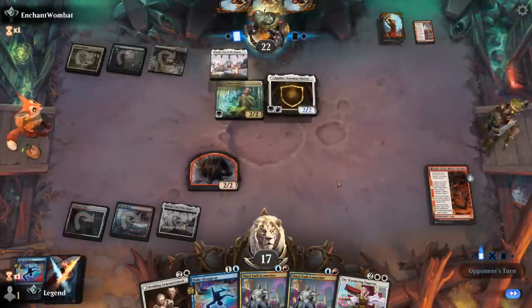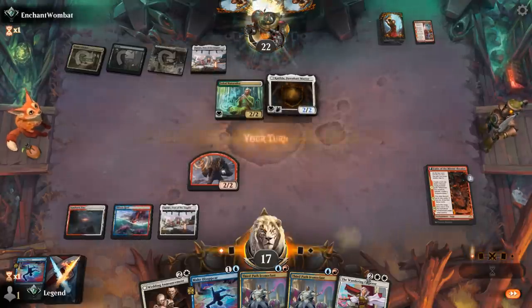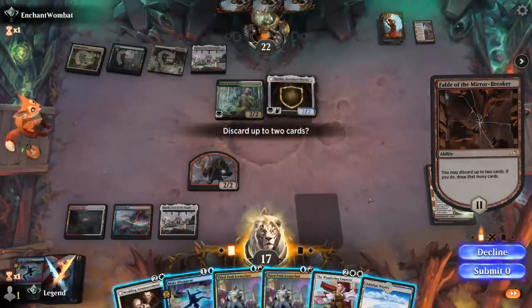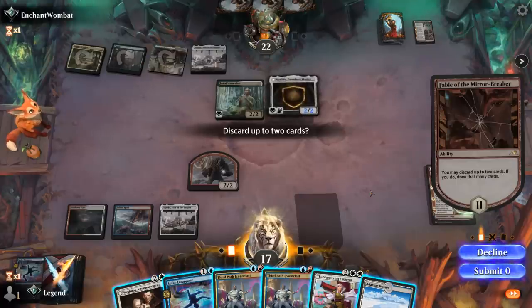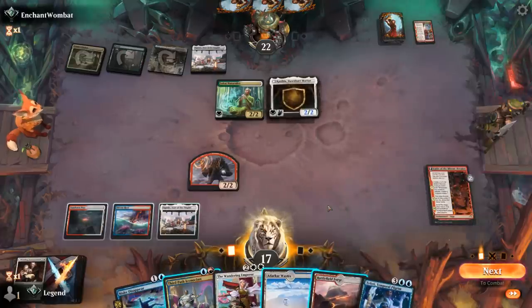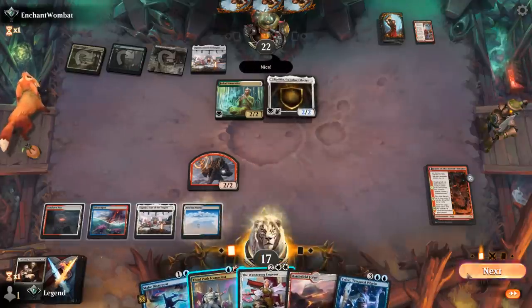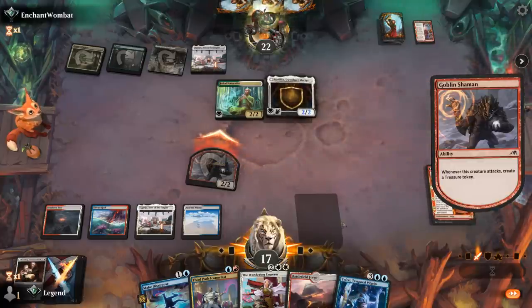Katilda is just a 2/2 at the moment so we can still attack into it with our Shaman. With the Treasure we could also flash in Wandering Emperor, although another land is great. What do I get rid of? Maybe one Iconoclast can go, and we'd rather find more removal instead of Wedding Announcement here. Let's discard Iconoclast and Announcement. We can maybe attack — Emperor is an answer to Katilda if it attacks. If they block I'll use Emperor for a plus-one counter, but more likely to just accept a trade.